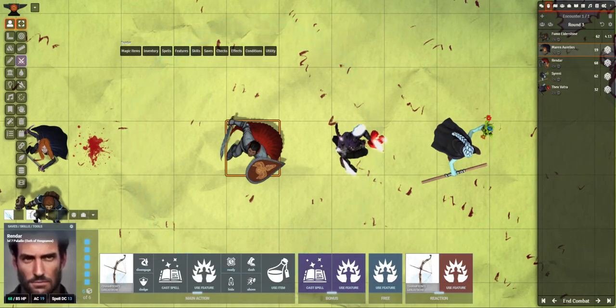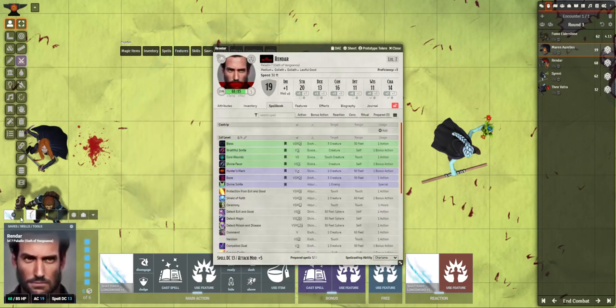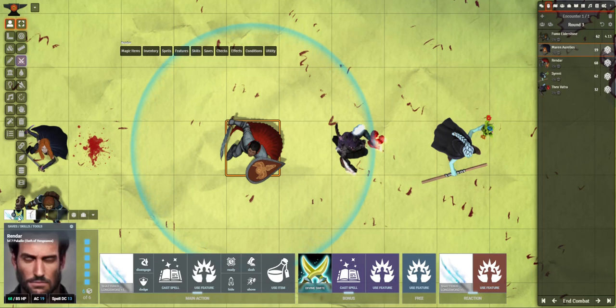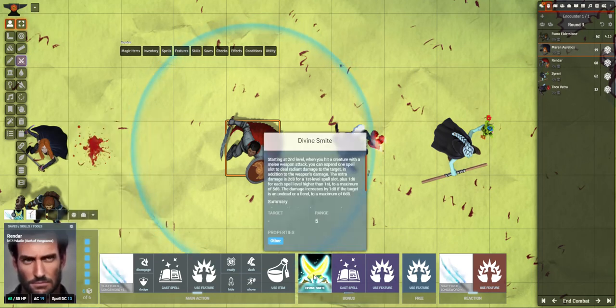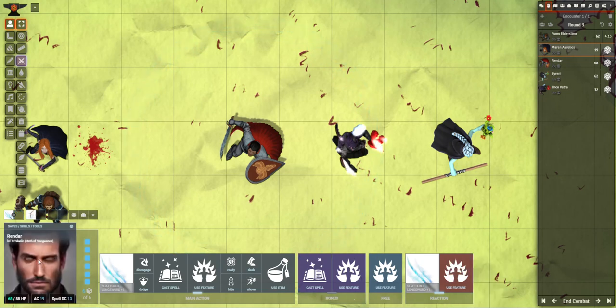Trying out these weapon sets might be really cool — switch between the Champion's Great Bow and the Shattered Longsword. You might want to put, for example, since you can put anything in here, a roll of Divine Smite. Even still, if you wanted to have something readily available to click on, you can. If you want to remove something, you can drag it down like this. I think this is pretty cool — I'd love to hear your thoughts on it. Try it out!